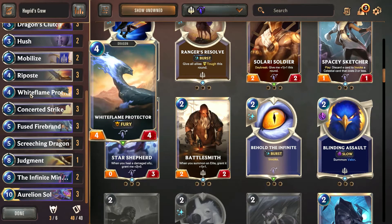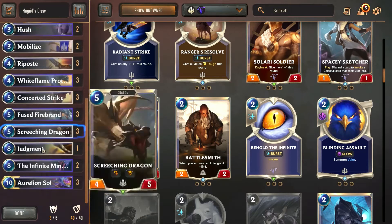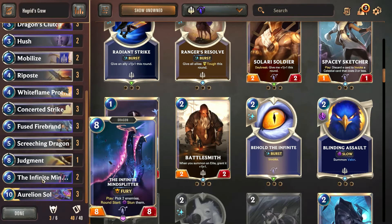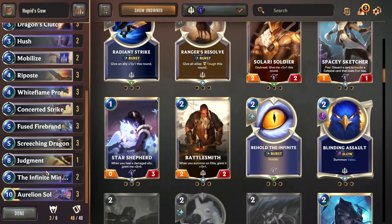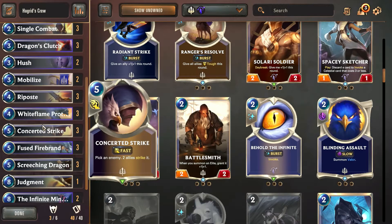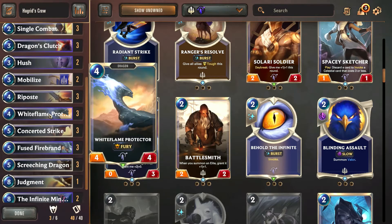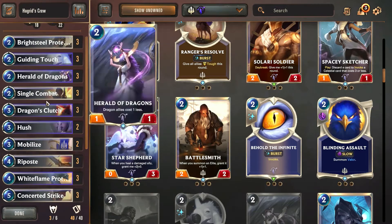The White Flame Protector is a 4-cost — that's the least any of these dragons cost. Then we've got the Fuse Firebrand at 5, Screeching Dragon at 5, and then the Infinite Mind Splitter at 8 and Aurelion Soul at 10. They're really, really expensive units. If we're forced to include these dragons to make use of Dragon's Clutch, then we pretty much have to include most dragons in the deck if we want this to make sense.